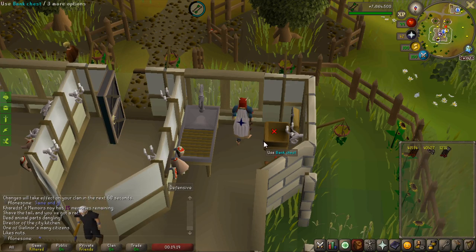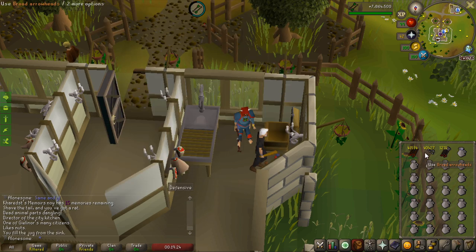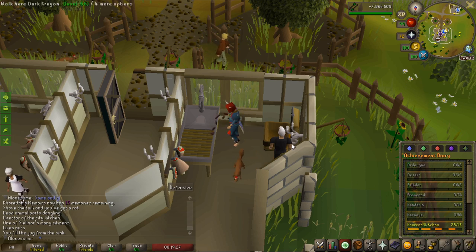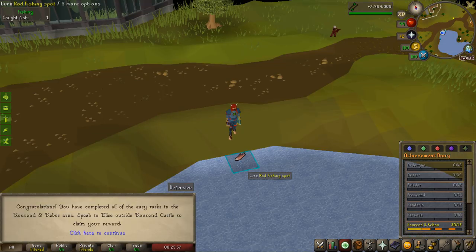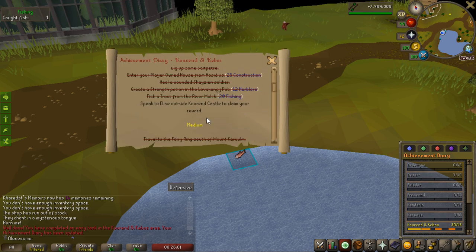If you're planning on doing wines with grapes by the way, do this: take all the jugs out at this bank and just put the water in on the sink right here — extremely fast. And I'm actually going to do some achievement diaries; I haven't barely completed any of them. That's the easy diary completed — I'm not going to turn in for the reward yet, I'm going to complete all the ones I want to do first. I did the Ascent of Arceuus quest which I also get 10 points for.